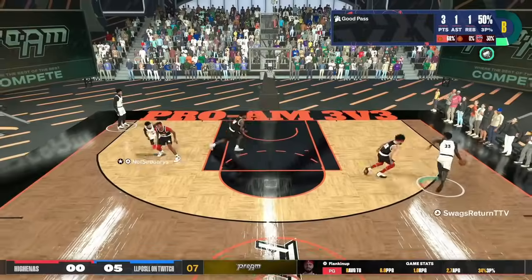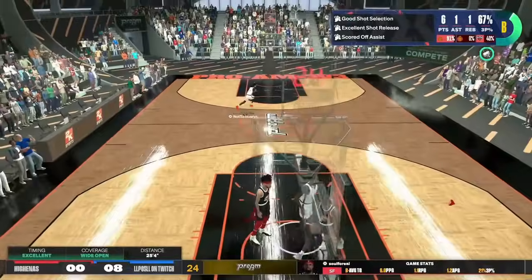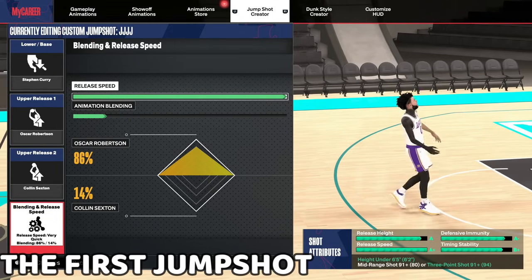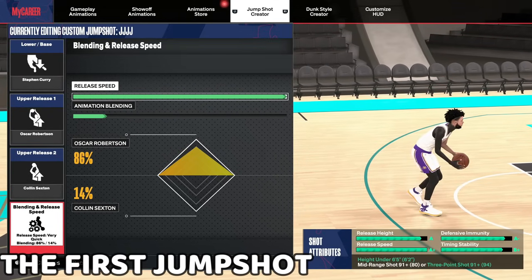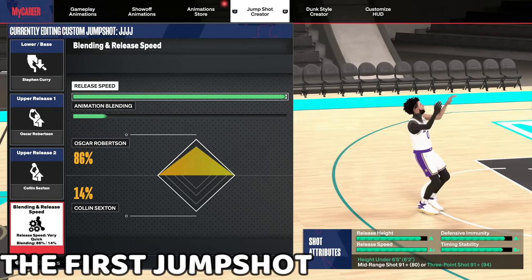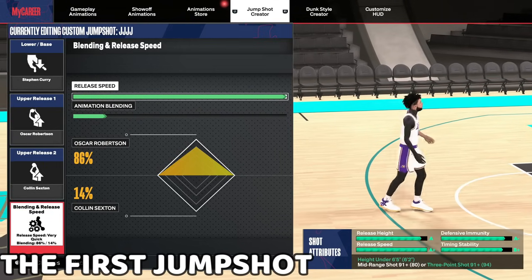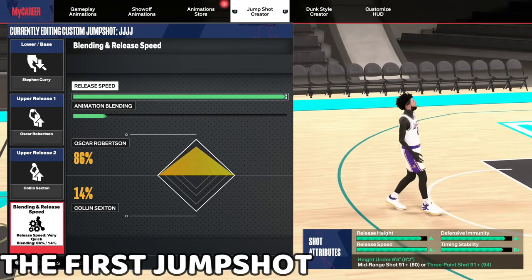For this first jump shot, you want to go Steph Curry base, Oscar Robertson release one, Colin Sexton release two, release speed four out of four — 86 Oscar Robertson, 14 Colin Sexton. Look at the grades: release height means you can shoot over people, release speed is A-plus which means the shot is as quick as it can be, and defensive immunity is A-minus, so this jump shot is immune to defense and you won't be getting contested as much.